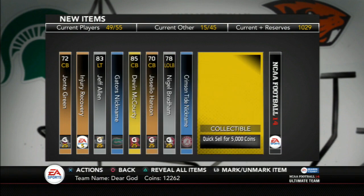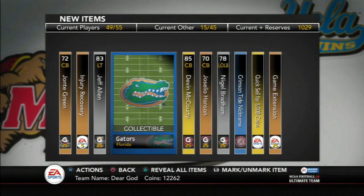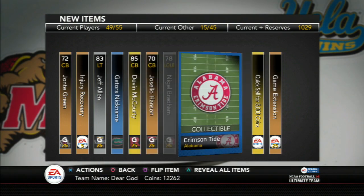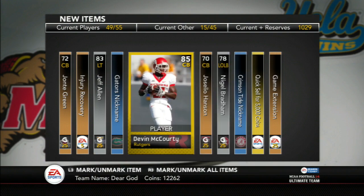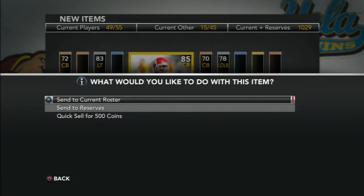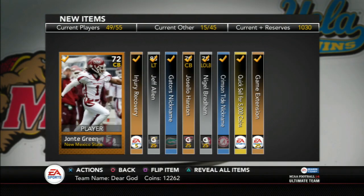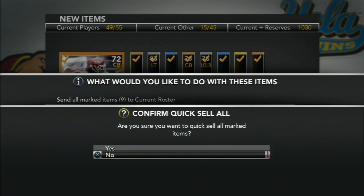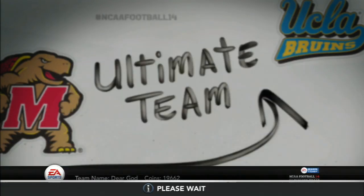I think this pack was really awesome. I got a quick sell for $5,000, two nicknames, and then a Devin McCourty. I think I quick sold the pack for like $7,000 or something, because I don't really care about those nicknames. I don't really plan on doing any other Heisman collection — besides if I get the RG3. And I have that Baylor card in my reserve. So $7,400 card value — pretty nice.